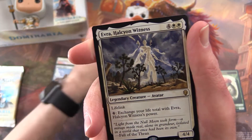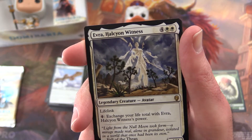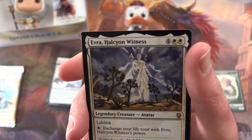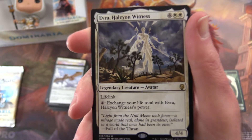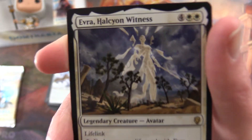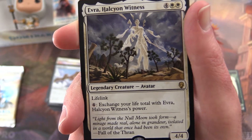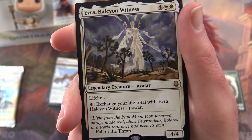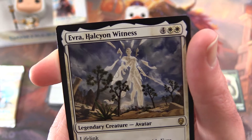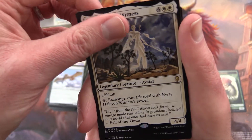Thank you Howard the Duck! And the rare is a legendary creature avatar — a 4/4 for six mana: Evra Halcyon Witness. I'm not sure if I pronounce that right. Lifelink. You can pay four to exchange your life total with Evra's power. So let's say you do this with 20 life — her power becomes 20 but your life total becomes four. So you could do a killing blow with that. That seems like it would be a fun combo to try to pull off.